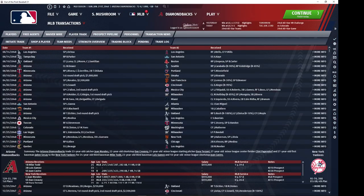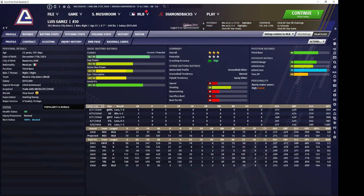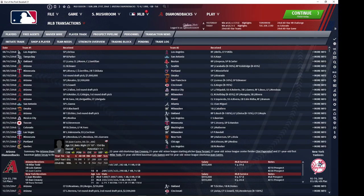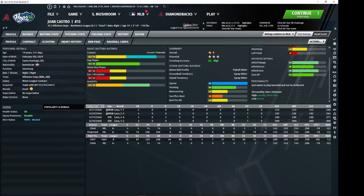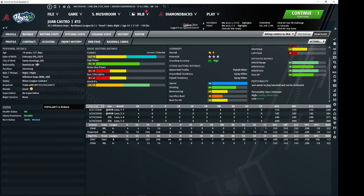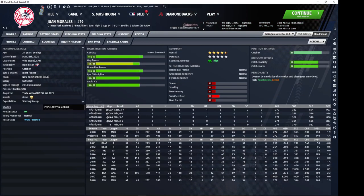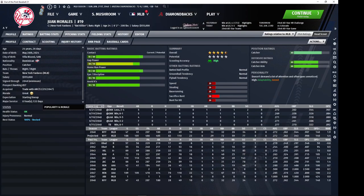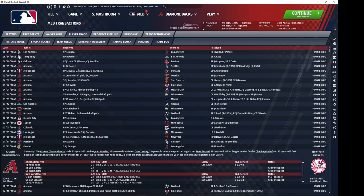Mike Todd was definitely a trade acquisition — I believe he was pretty cheap too. So we got Mike Todd, this third baseman we traded away, and a shortstop prospect who is still with us. He could definitely end up at third base with that arm and range, and he's got an interesting contact tool as well. We gave up my backup catcher who I got through international signing — he did not have the same defensive abilities as Stutz and was a lesser hitter overall, so I was willing to trade him away.